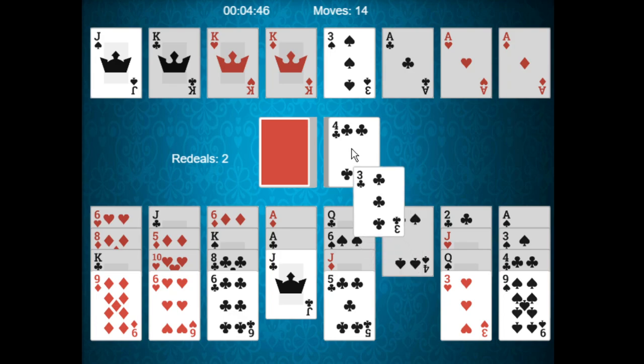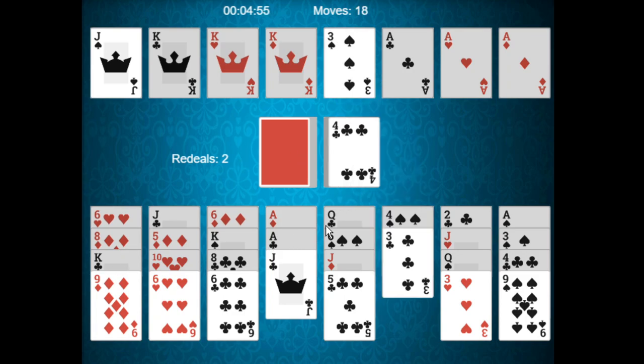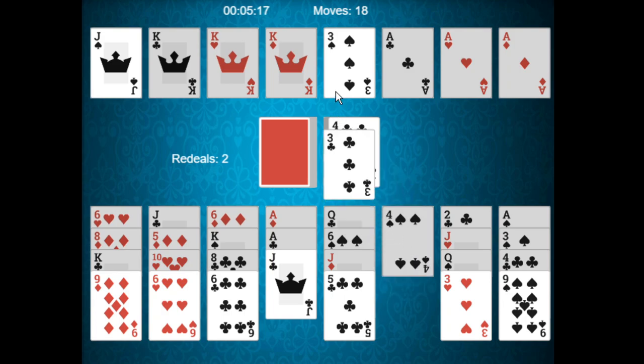If I play the three of clubs, I can then play this four of spades onto that pile. The three of clubs is one rank lower and of the same suit as the top card of the waste pile, so it can be played into the waste pile. That's the move being made here.